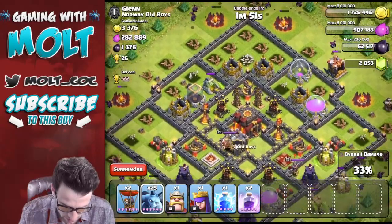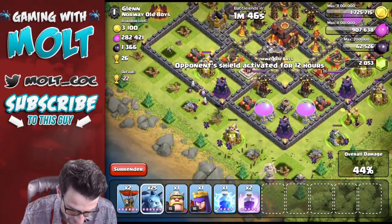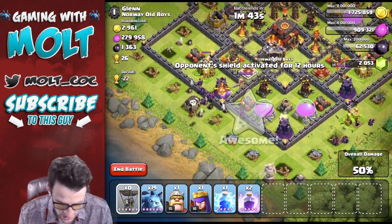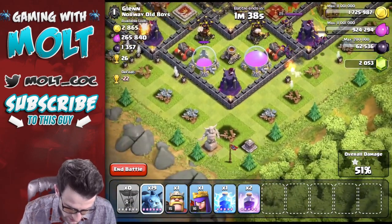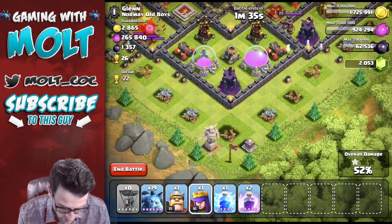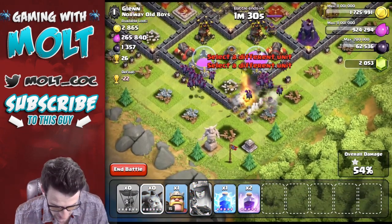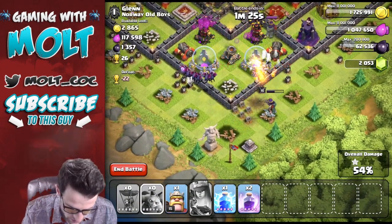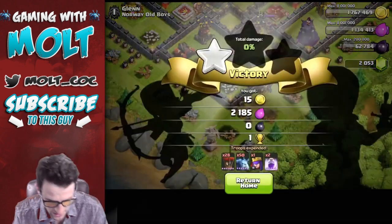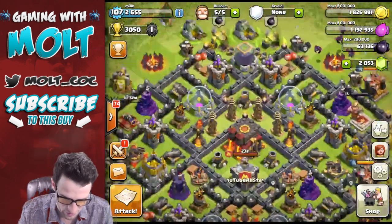We're probably not even going to have to use the rest of our balloons, but I'm going to anyways just so we don't end up having too many extra troops. We're going to drop off our queen, use her ability, and drop off our minions. I want to get as much of this elixir as I can so that it can help us push. End the battle right there. Two hundred and fifty-seven thousand elixir — that is what I'm talking about! I need as much elixir as possible while I'm pushing.